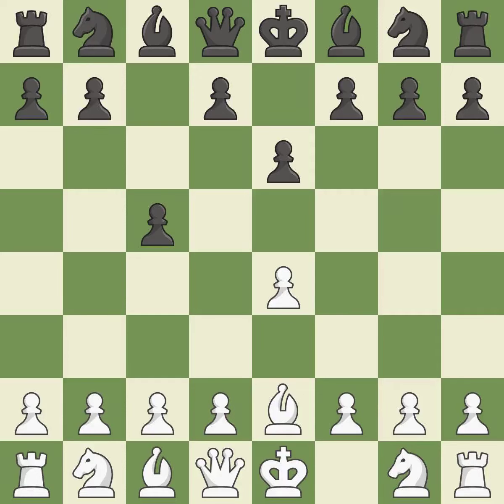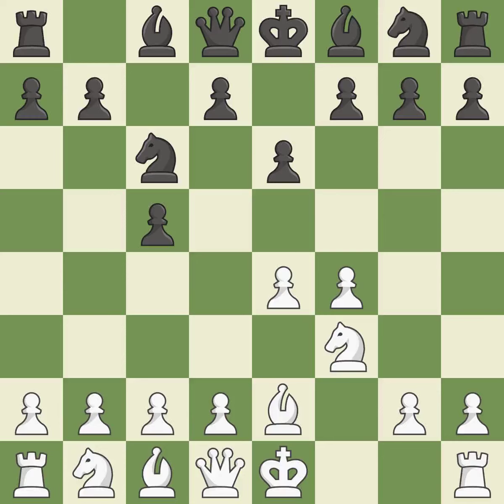This prepares the bishop for development — it is excellent. This develops a knight from its starting square, activating it — that's good. This strikes at the center with a pawn, fighting for space. This threatens to kick a knight — it is best. A pawn that was being attacked and had no defenses is now protected by this — it is ideal.